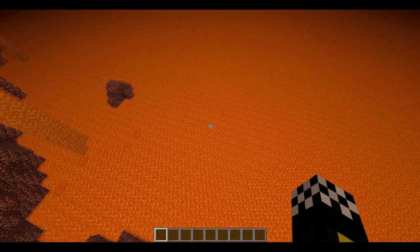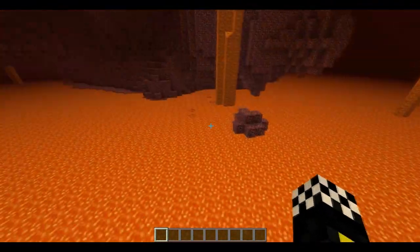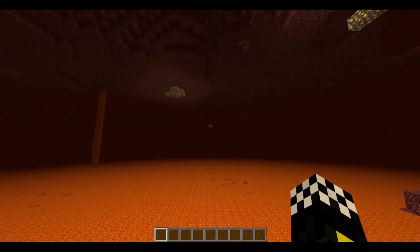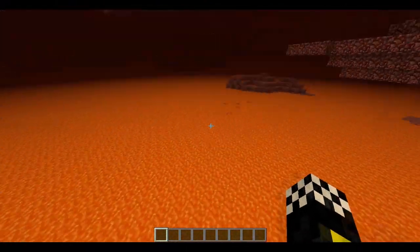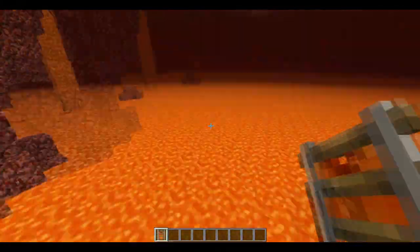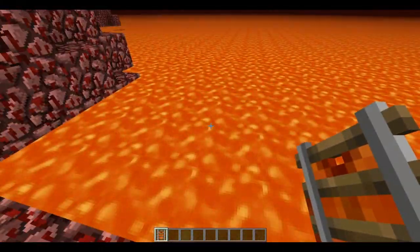So now in the Nether, you can immediately see the sea of lava and there are some lava lilies spawned here. You can build a rail on lava and expand it everywhere in the Nether, because the lava sea is very annoying - you just can't build a fast-travel minecart system on lava.